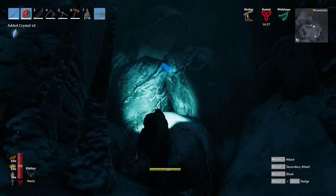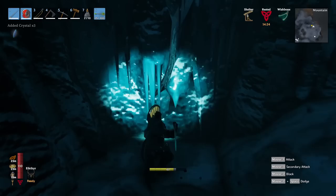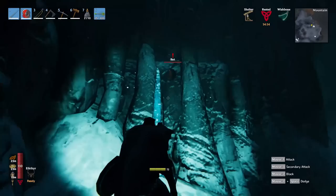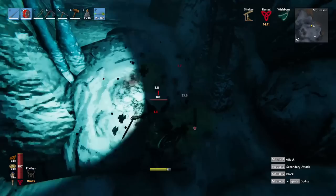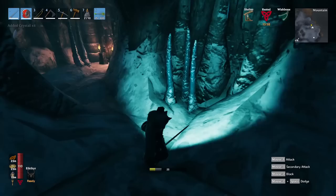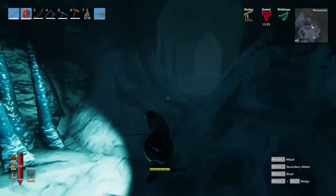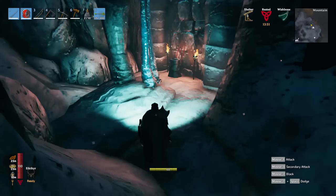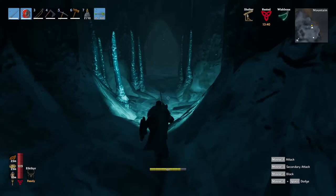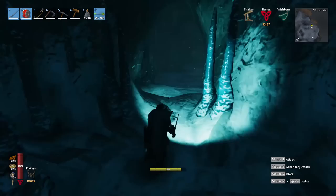There are three enemy types in here. First are bats - they're just mildly annoying and nothing more. Then there are Ulv - a werewolf-type enemy. As always I'm going to go left and clean the whole thing out. When you find one of these altars, take the Fenris claw on top - that's important for crafting.